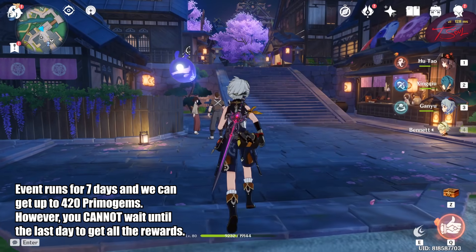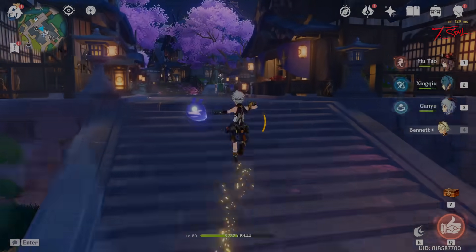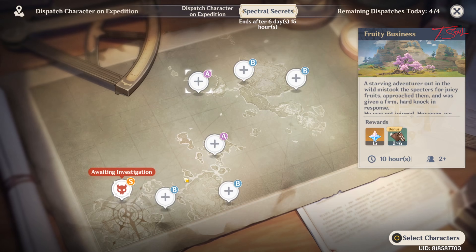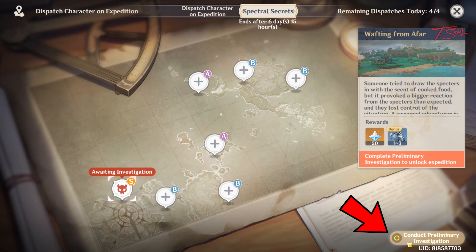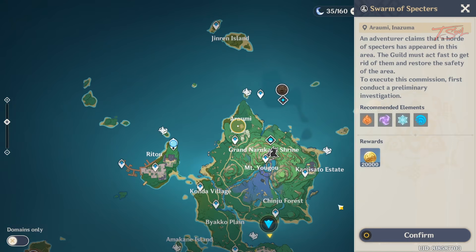To start the event, talk to Catherine in Inazuma. This will unlock a new tab on the Expeditions page, where you will see S, A, and B Rank Expeditions. To unlock the S rank each day, you will need to do a quick side quest.